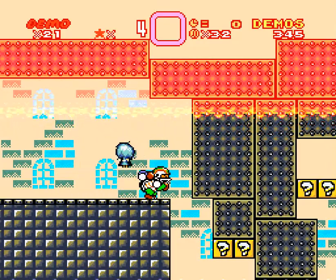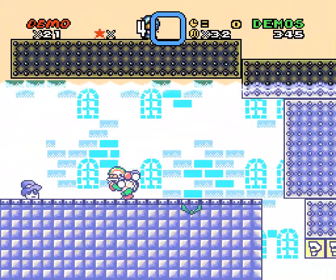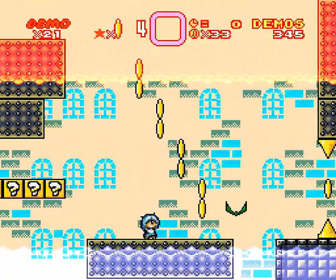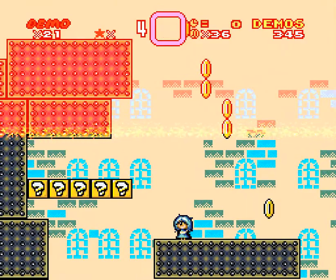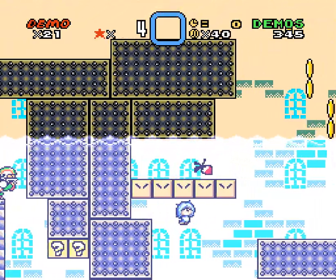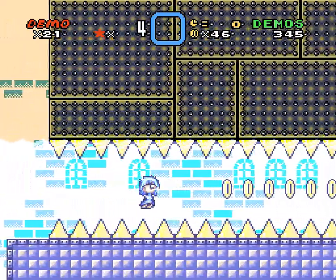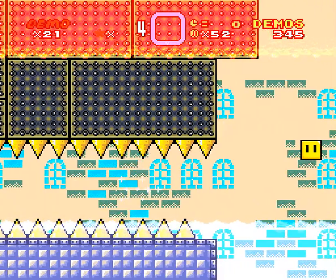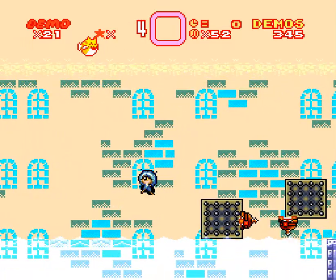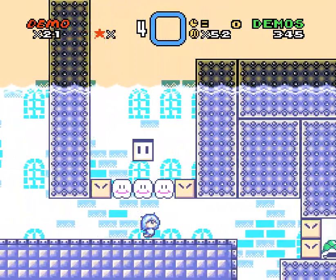I don't wanna die if I can help it. You get down there. So here you do have to get up here. I have no timer, so let's use that to our advantage — let's have fun. No having fun here. Do I have time to cross this spiky tunnel? Probably not. That was foolish on my end — I don't know why I made this decision. All I know is that I did and I regret it.